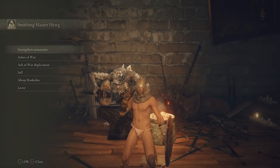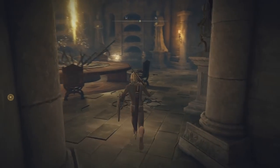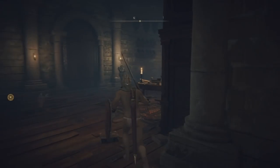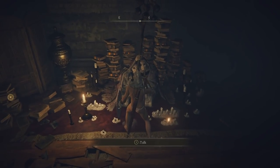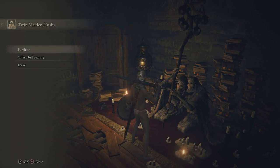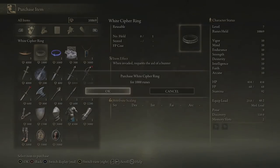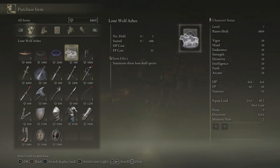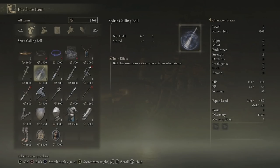Leave the blacksmith menu and go back into the main section. Where you've got the three doorways, go to the left and follow it all the way around. When you come to this section, on the right-hand side talk to the Twin Maiden Husks — go into Purchase. The four things that are important to buy are: the White Cipher Ring, the Blue Cipher Ring, the Lone Wolf Ashes, and the Spirit Calling Bell.